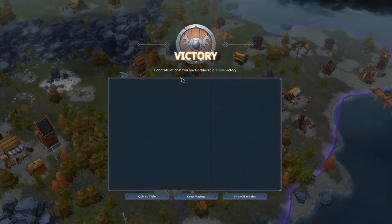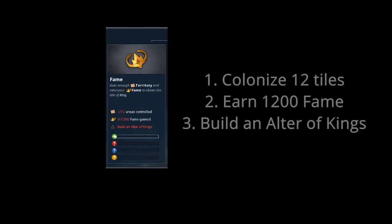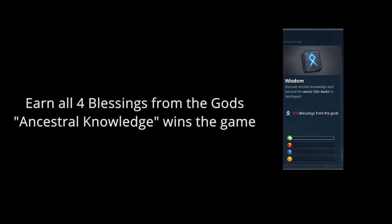Northgard allows for a number of different ways to win, offering versatility to all types of RTS players. The first and most obvious is domination, where you remove all enemy town halls from the map — a short, simple military victory. The fame victory requires you to become king of Northgard by colonizing 12 tiles, gaining 1200 fame, and building an altar of kings. Building a strong economy is usually the easiest way to achieve this. Wisdom victory requires earning 15 lore bonuses and the final blessing, ancestral knowledge — it's usually the slowest victory strategy but is viable if played properly.